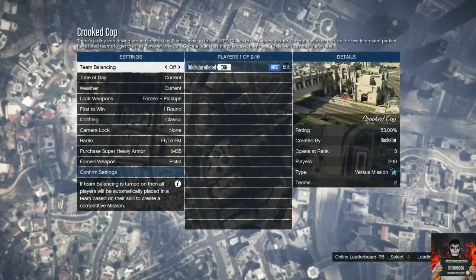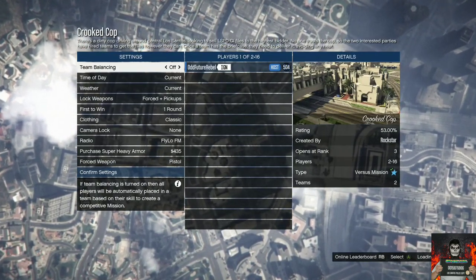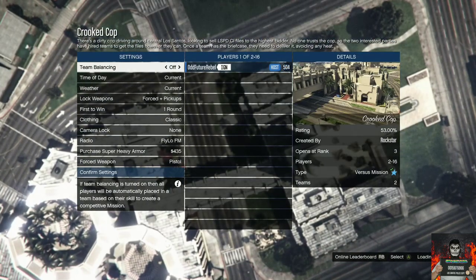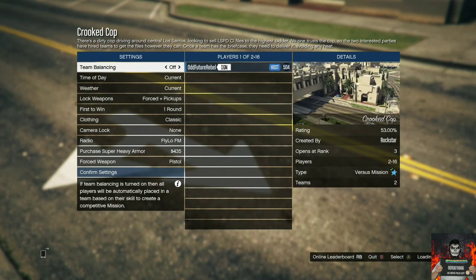Go over to the clothing and make sure you put it on Player Owned. Then invite a friend or a stranger — it doesn't matter, just at least one person. Now launch the mission.